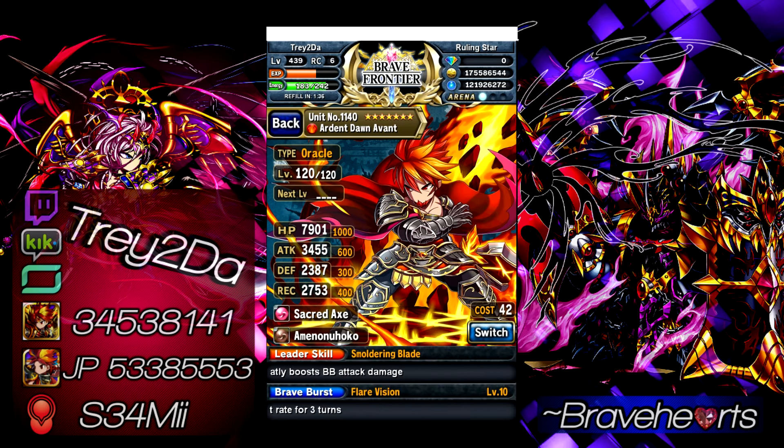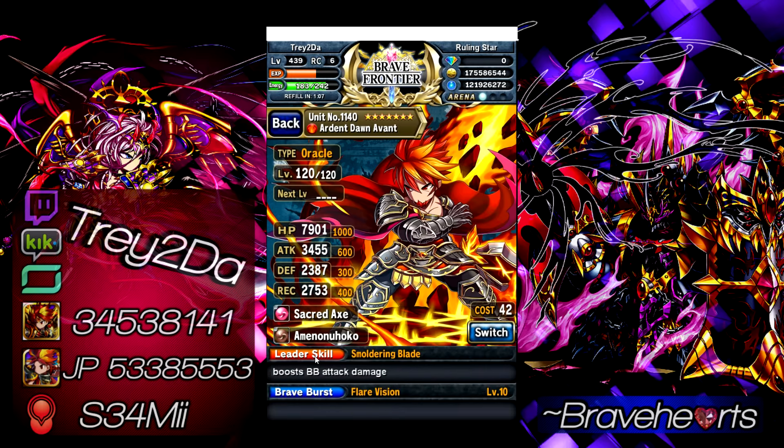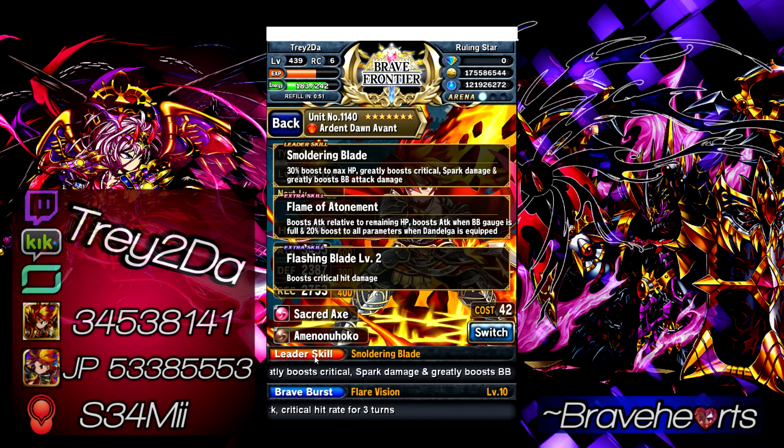The main reason Avant is number 4 on my list is because when you want damage output, look no further. The only thing you need to make sure you do is bring a unit whose SBB can increase the crit hit rate — as long as you have that, you're all set. This guy is just the king of damage output right now, and he's very versatile: you can use him in raid, frontier gate, frontier hunter, quests, and so on.